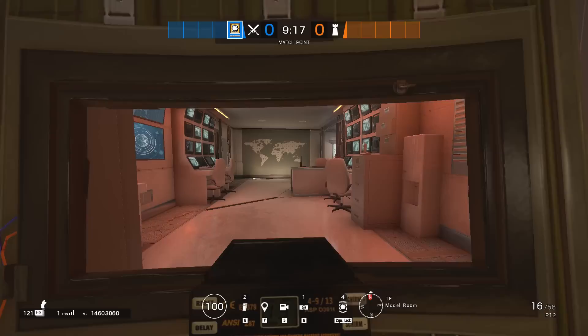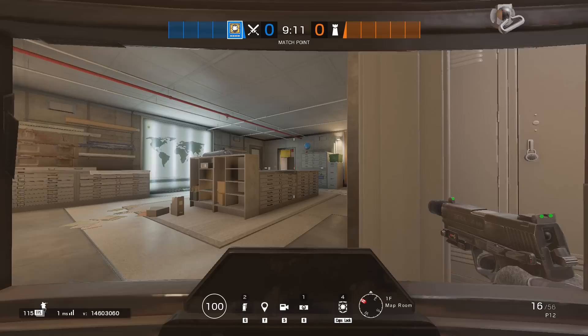GSG9, Blitz: when you've spotted an enemy and are about to chase him, have the crouch button ready, so the moment he turns to you, you can crouch immediately.